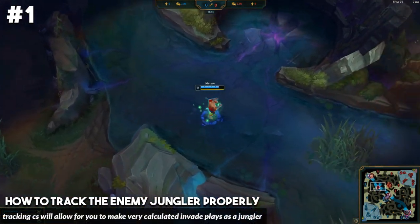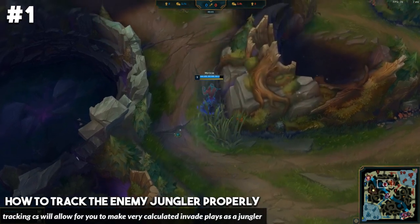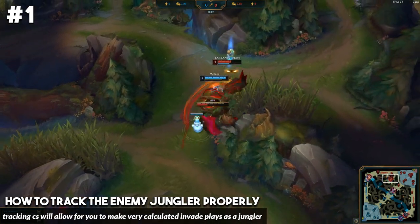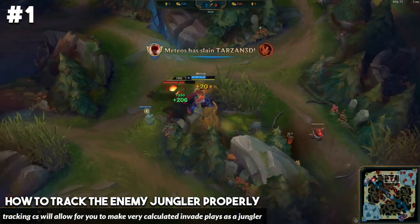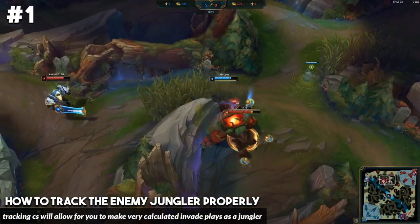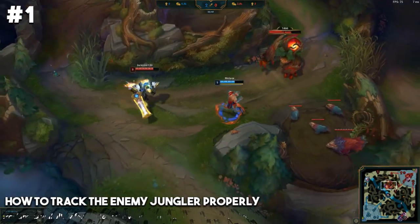Tracking CS is going to be especially important if you're a jungle main yourself, because if you can track what camps the enemy has taken, it allows your counter-jungling to be a lot more calculated. For example, if you see the enemy jungler top side ganking with 12 CS and both buffs, that means he's only taken three camps and his raptors and krugs are likely still up. So if you're doing a top-to-bot-side clear, you have the option of going into his jungle and taking those camps.